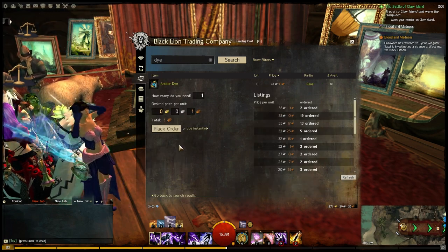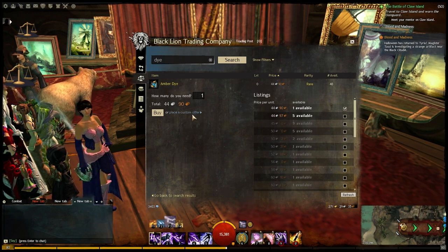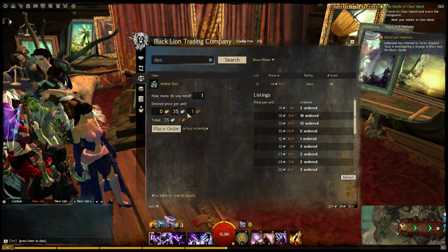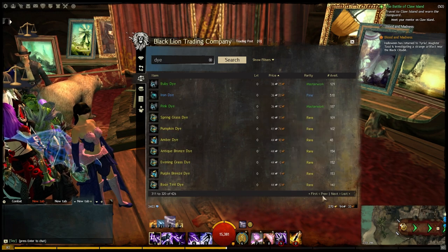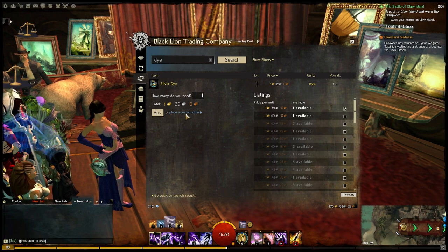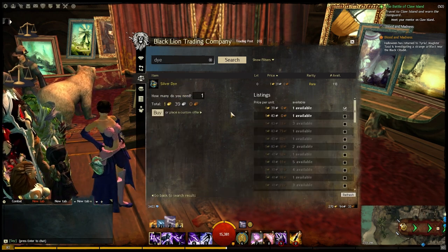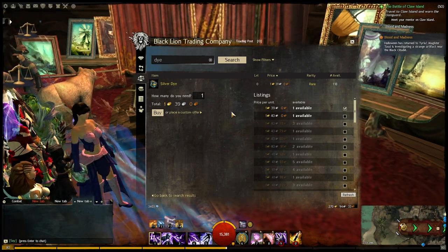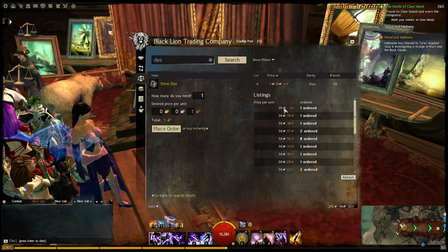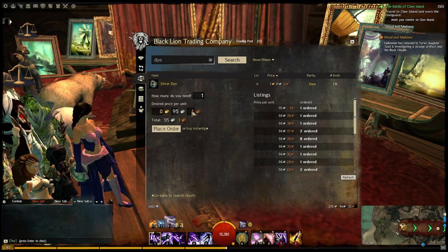Let's see what the amber dye is. Amber dye starts at 44 silver 90 copper. I've got a little calculator here to help with the math. So I could sell this for about 38 silver 16 copper and make a little bit of profit — we'll go for this and buy one. Looking around, if you're patient you can find ones that at a particular moment have a really good yield. Silver dye — this one sells for one gold 39 silver. We can sell this for about one gold 18 silver. If I buy this for 95 silver, I can make quite a bit of silver. Let's place the order.